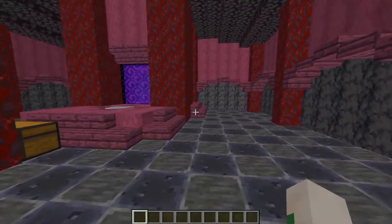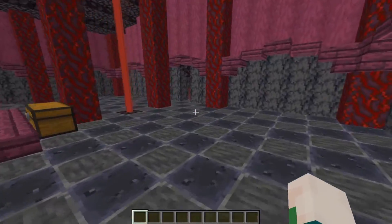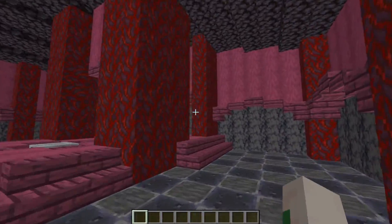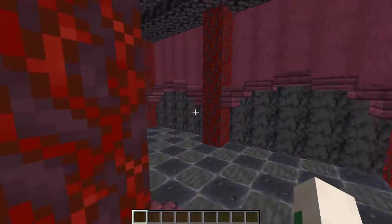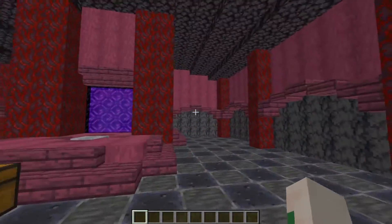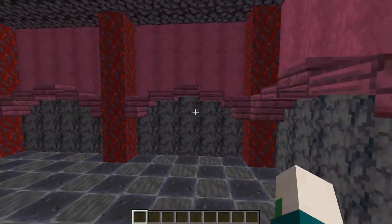A few people did ask for the other nether hubs but this one was the most wanted request. I may do a tutorial on the other ones in the future but for now we're just sticking with this. A few things to note: build this in the crimson or the warped forest. Any other biome will spawn ghasts and they may destroy your build — I would not recommend it.